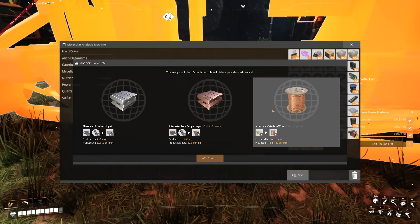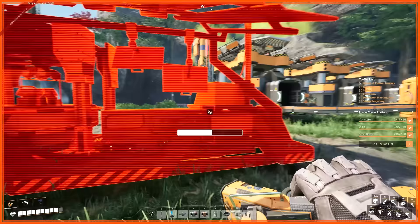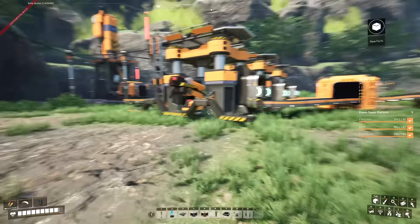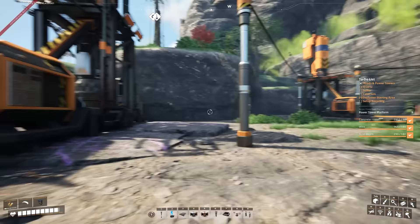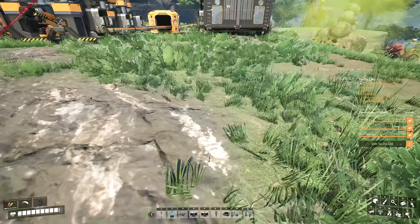Our MAM is done — let's check it out. We have Caterium wire, pure copper ingots, and pure iron ingots. We'll go with copper. Throw another one in. So that's our silica production done. Now we're going to do a similar thing for quartz production — same rate of 120. So if you use 106.66 recurring percent you get 40 per minute, which gives 24 quartz crystal per constructor, and three constructors making 72 per minute.